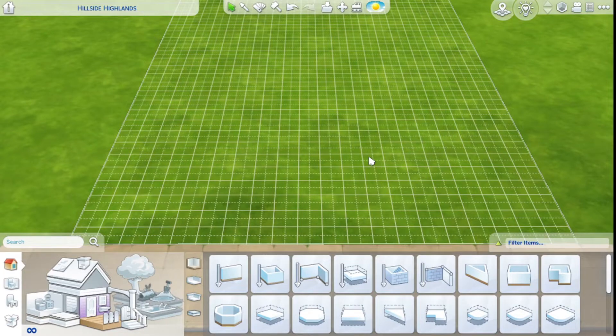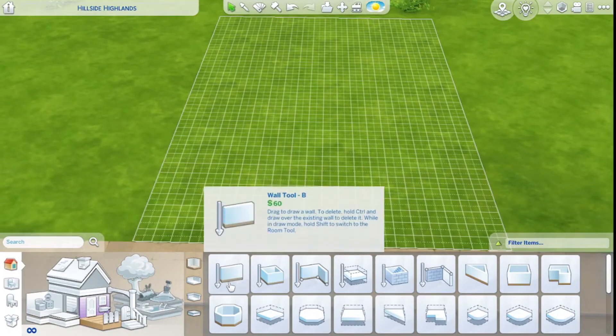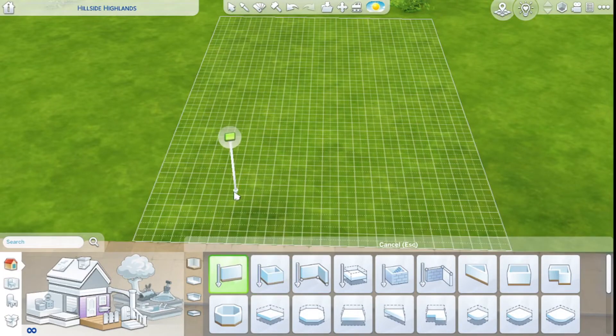Hello everybody, what's up? How's everybody doing? I'm Julie and today I'm doing something I haven't done yet. As most of you probably know, two new kits dropped recently. So today for the first time I'm building a house using only base game and a kit rather than an expansion pack. I'll be using the Little Camper's Kit. This is the first time I'm in the game actually trying to play since the update that has given a lot of people massive lag issues. So far I've been in the game for several minutes checking out the new items and so far it's fine.